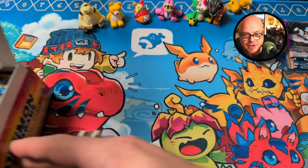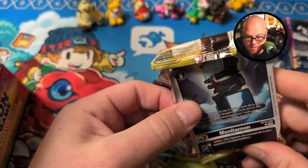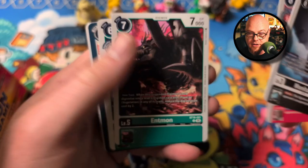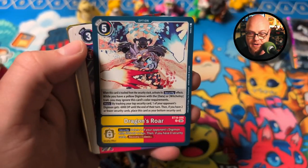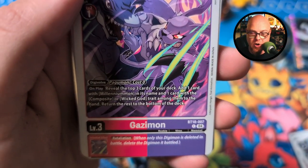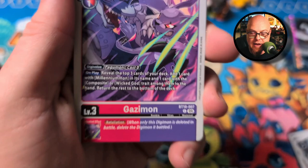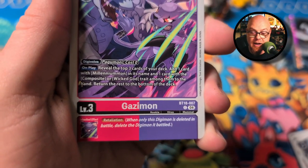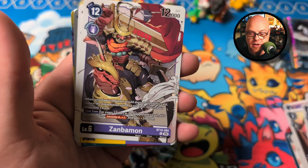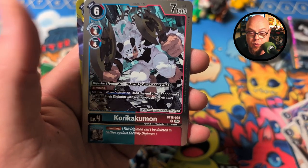We're going to move the box off to the side and start pulling packs. Monitamon, Gigasmon, Hitmon, Peteldramon. Dragon's Roar, Gazimon — check that out. On play, reveal the top three cards of your deck; add one card with Millenniummon in its name and one card with a Composite or Wicked God trait from among them to the hand, return the rest to the bottom of the deck. And then you get Retaliation — a really awesome level three. Zinamon, Nightmon, Zanbamon, Skolbaluchimon, Kreekukumon.